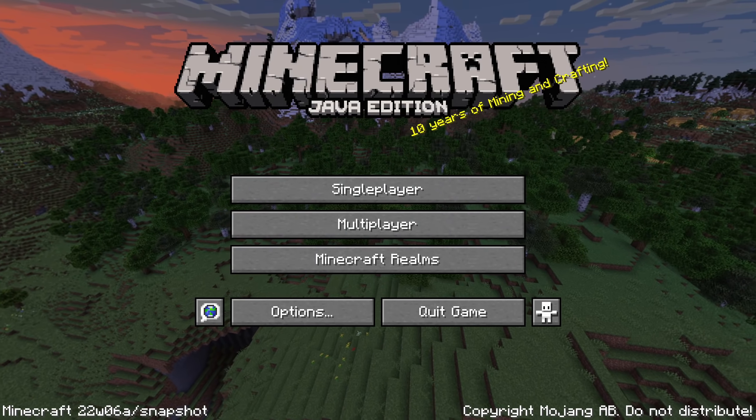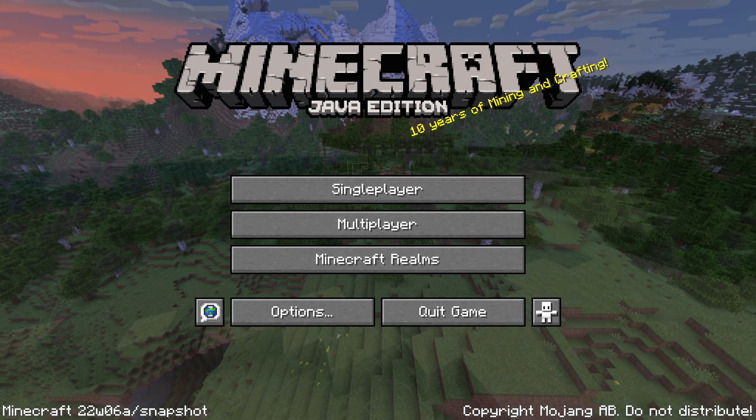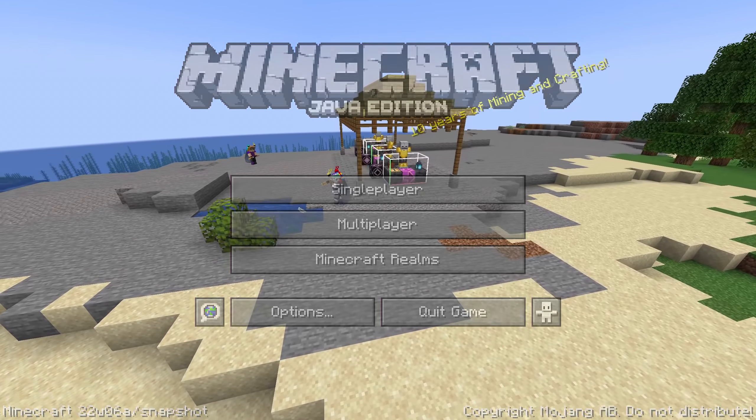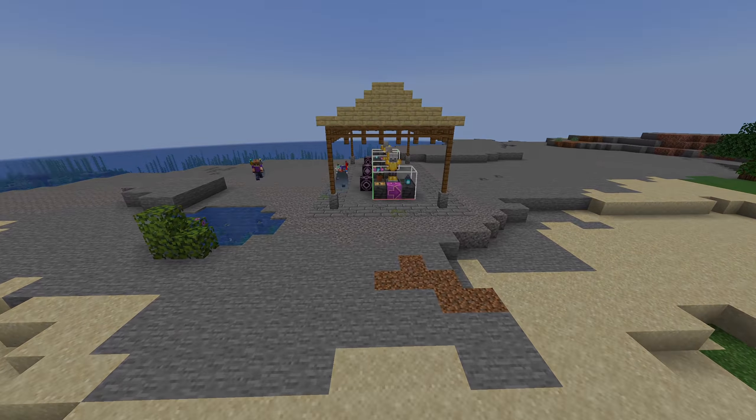Ladies and gentlemen, a new snapshot for Minecraft 1.18.2 has been released — version 22w06a — with new health and safety features for South Korea and a new technical tag system. My name is slicedlime and I'm here to take you on a comprehensive tour of all the changes.